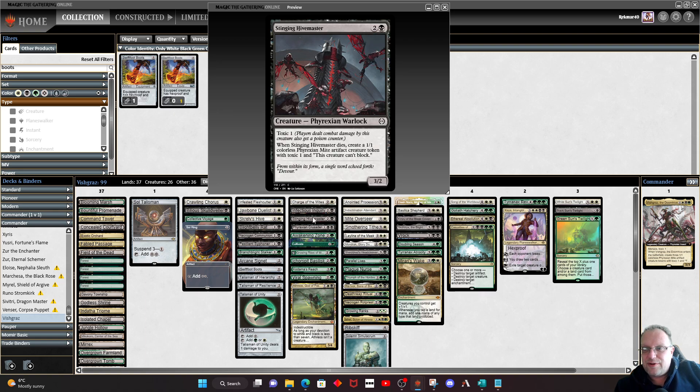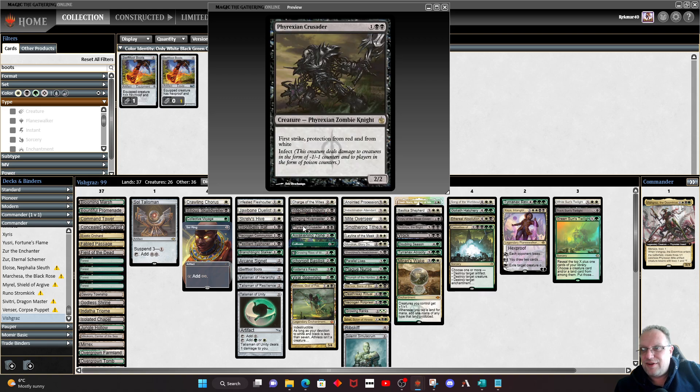The Hivemaster has Toxic 1 and when it dies, it leaves behind another mite — fantastic. Phyrexian Crusader is the original creature with Poison — well, Toxic is Infect here. First Strike, protection from red, protection from white, and Infect. It punches through a lot. There are a lot of pro-white decks around at the moment because of one card we're coming to shortly.